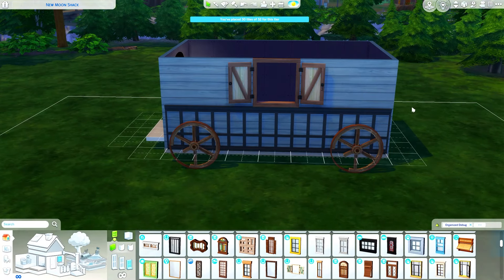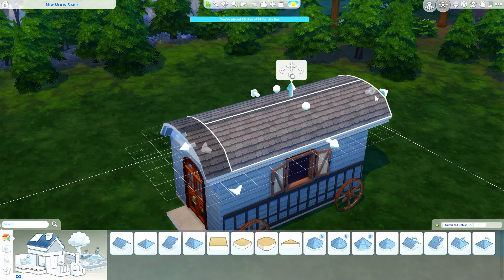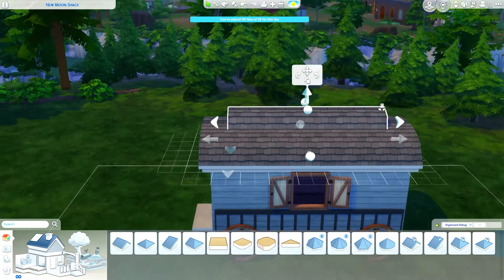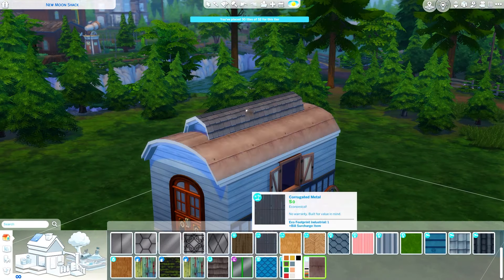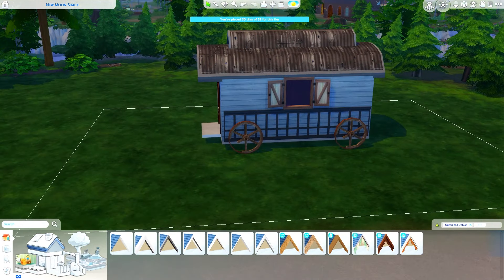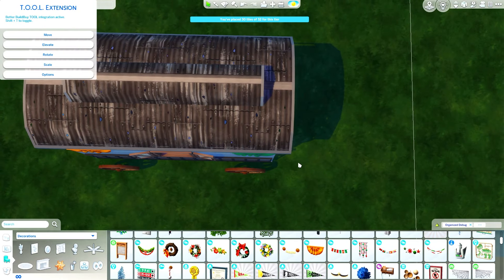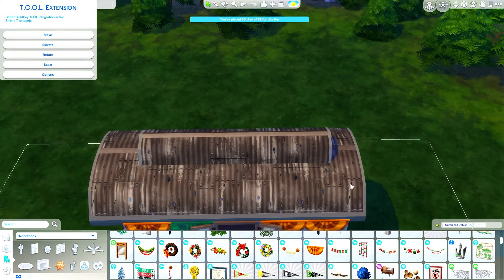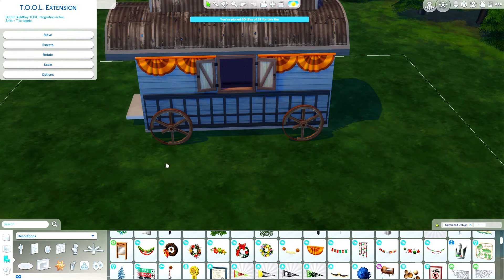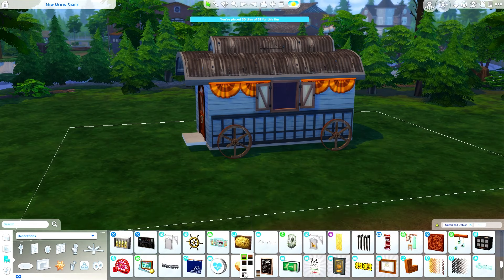I think it's really cool — like a fortune teller who has their wagon in the middle of the woods. You would find it a little bit spooky, and that's what I was trying to go for. This is also a micro home because it's a 30-tile build, so I classified it as a tiny house and it will be uploaded to the gallery as such. You can actually get a lot of perks from living in a micro home, and I ended up really liking it.